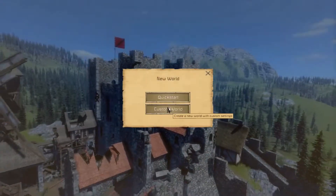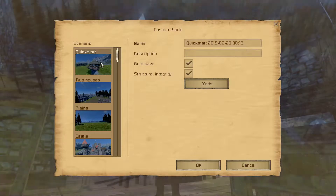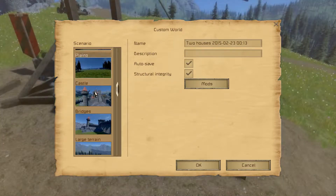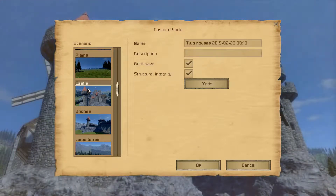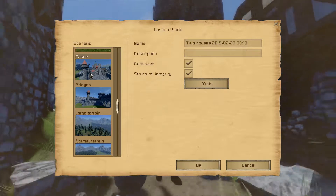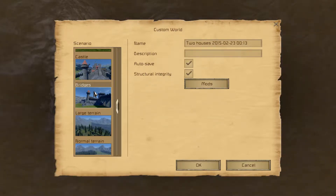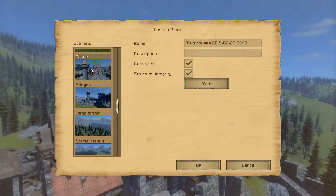When you first get the game you get a few different scenarios. Quick Start is just a small house with a rocky outcropping. There's also a small village, a single tower with a stone walkway, a barren plains map, and a huge castle on a hilltop - great if you want to admire the physics. The castle has a very long load time due to alpha optimization, so avoid it on lower-end PCs. Bridges is a smaller version with a keep, tower, and two destroyable bridges.